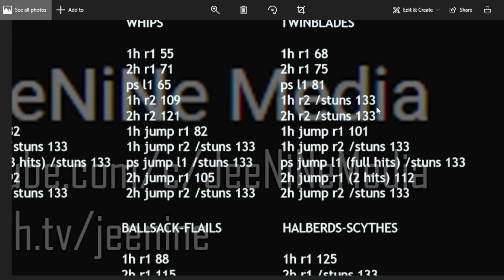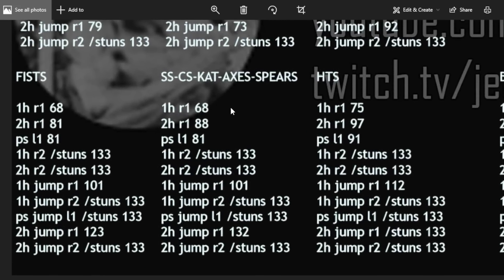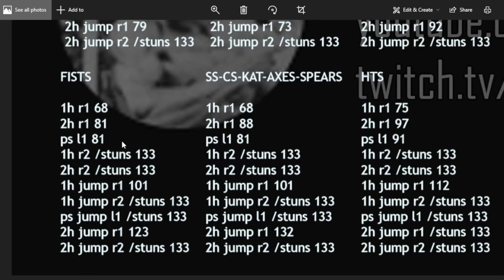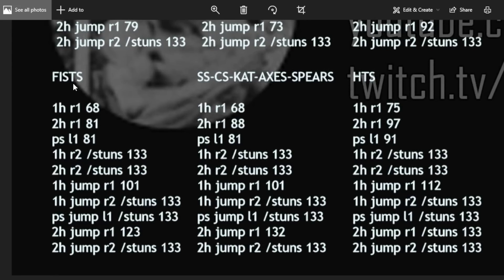Fist weapons: two L1s will always stun everyone, which is big. The one-handed R2 always stuns, and the two-handed R2 also always stuns. What's cool is that gives you one attack from neutral with fist weapons — fairly fast — that will break anyone's poise. So you can actually space people with a fist weapon and stop them from attacking you back. I really like how they implemented the poise numbers for small weapon classes; the values make sense for their weight.